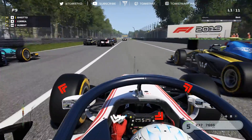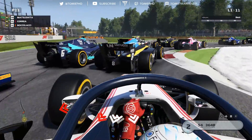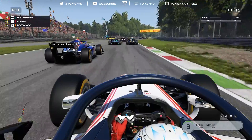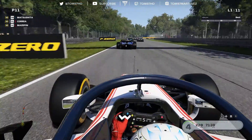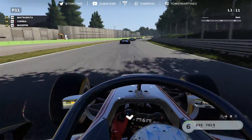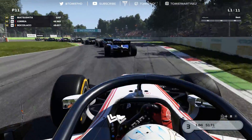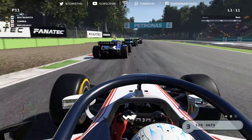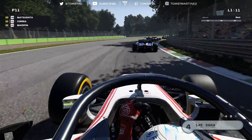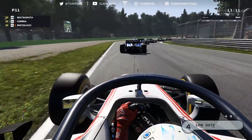I tried a different technique and it completely backfired — we're down to P11 going into turn one. Three wide, and that's a big lunge from Antoine Hubert, who loses a bit of front wing. I tried slightly less revs on the start to reduce wheel spin and it completely backfired. I just can't get a good start in F2 — the AI are so good at starts in this game, it's impossible to beat them.